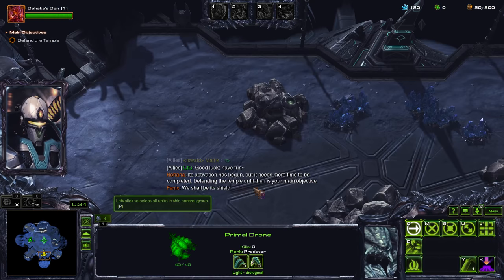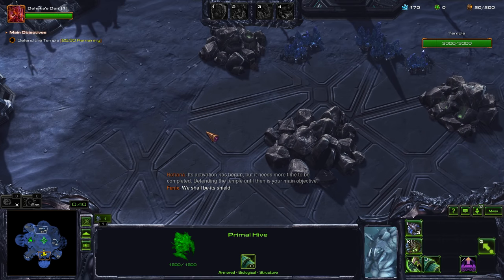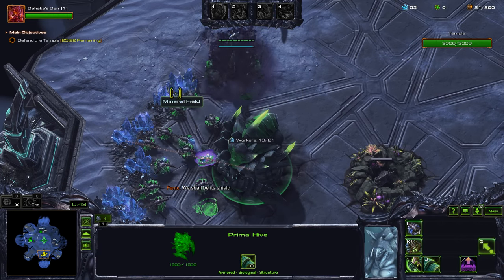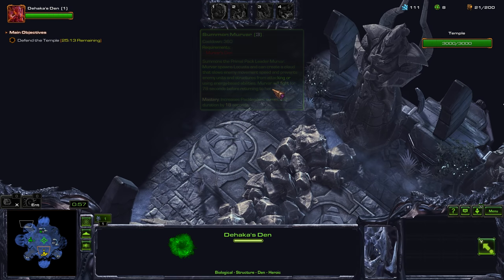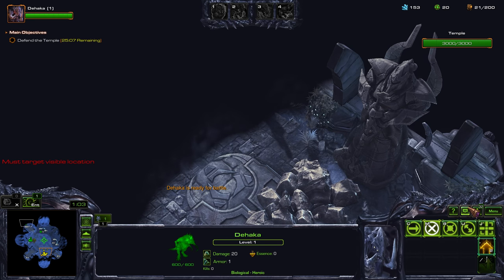At 100 minerals, send a drone here. Get another camera location there. Let's get our Primal Warden here. As soon as the Hakka spawns, you want to get to this location to attack the units there, because attacking the units gets you essence.